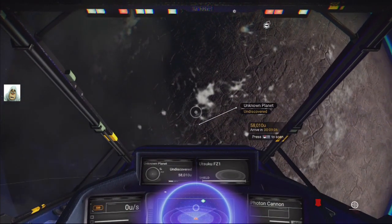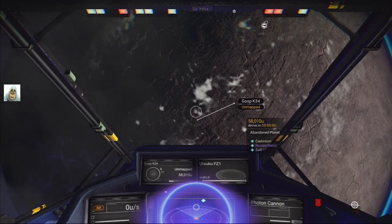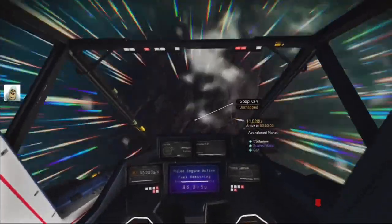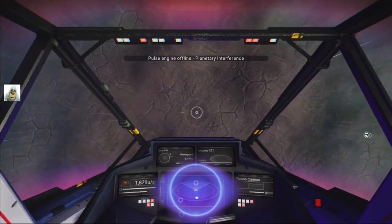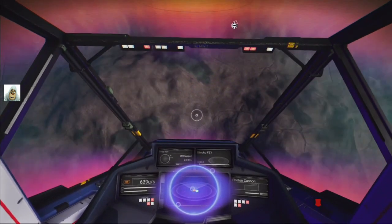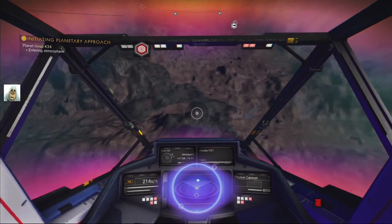Let's have a quick look. Oh, it's the closest planet then. Let's have a look — abandoned planet. Oh, lovely. It's obviously abandoned everything, I think. Just a shame there's no space station. There are abandoned space stations as well, but I haven't found it yet.